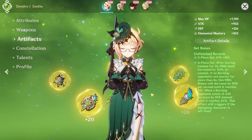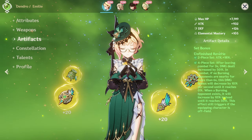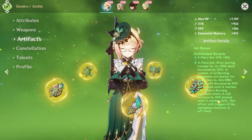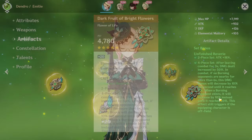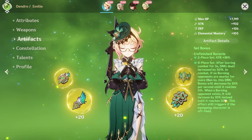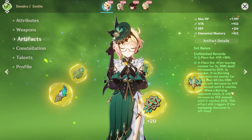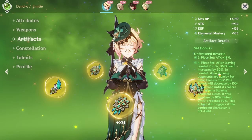Her whole main gimmick is that she puts burning on every enemy in the game, so this is going to be triggering a lot. Also, when a burning opponent exists, damage increases by 10% until it reaches 50%. So you get 50% increased damage on top of another 50% increased damage.